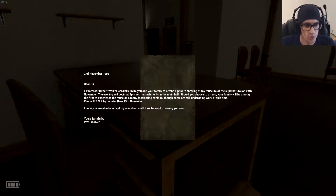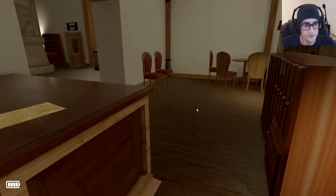'Dear sir, I, Professor Rupert Walker, cordially invite you and your family to attend a private showing at my Museum of the Supernatural on the 24th of November. The evening will begin at 8pm with refreshments in the main hall. Your family will be among the first to experience the museum's many fascinating exhibits, though some are still undergoing work. Please RSVP by no later than the 15th of November. I hope you are able to accept my invitation and I look forward to seeing you soon. Yours faithfully, Professor Walker.' Aw. Okay.